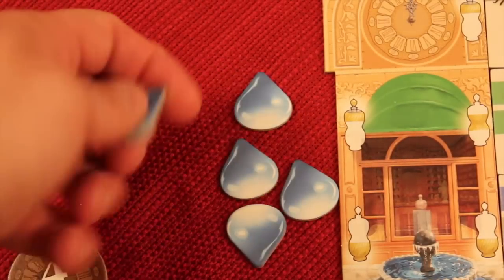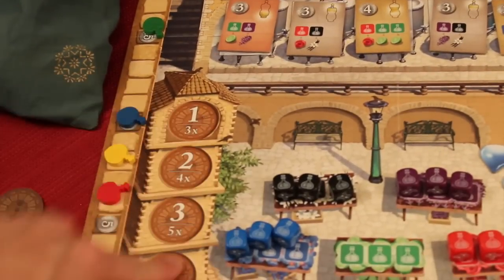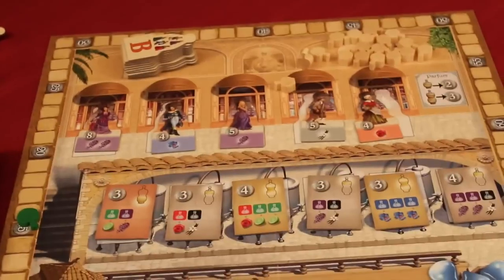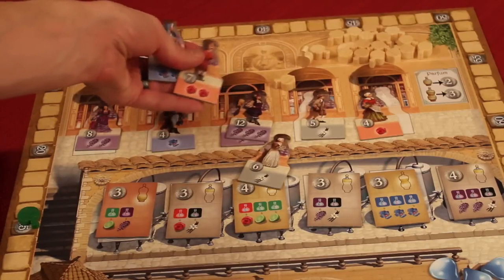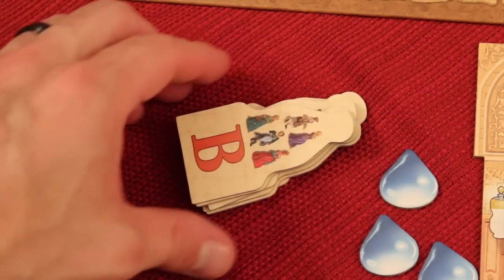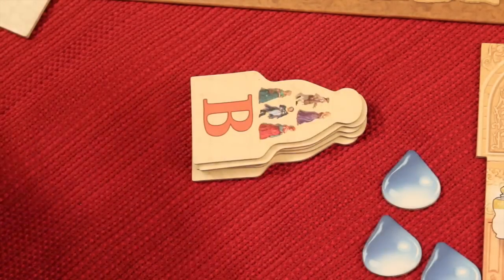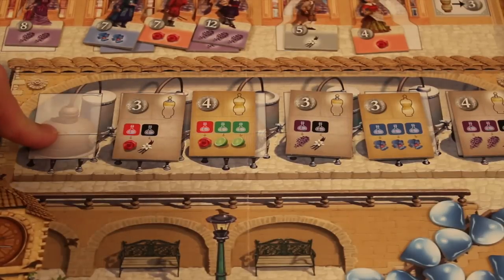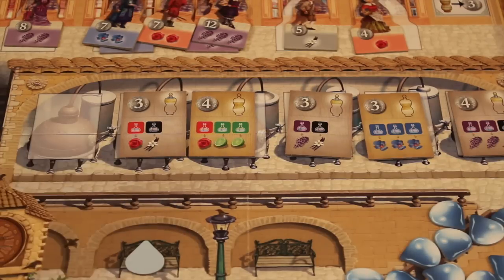That would be the end of the round. You discard down to four water droplets. All fragrance notes and customers get replaced and we reset turn order. The game continues until one of two things happen: when refilling customers, if there are five left a round-end marker is revealed and the next round is the last. Or if there are no fragrance notes left in the bag, the game ends immediately. At end of game, flip your water droplets — some are worth points — and whoever has the most points wins.